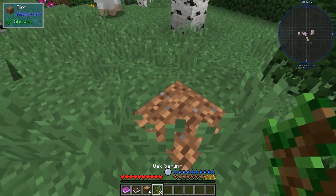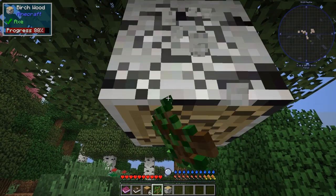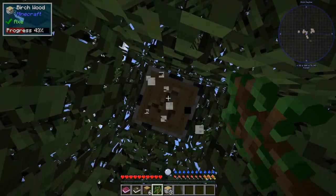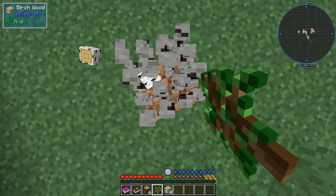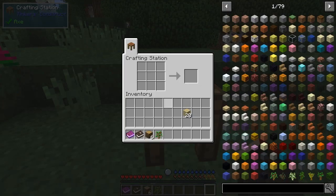I'll plant another sapling down there and come do the next tree — now I'm going to do birch. But what I should probably be doing is make some tools straight away. It's got Tinkers Construct in the pack, but it's also got Tinkers Armoury. So let's get ourselves a crafting table. I'll make a Tinkers Construct crafting table to start with, put it down, and make — an axe, a wooden axe, I guess.